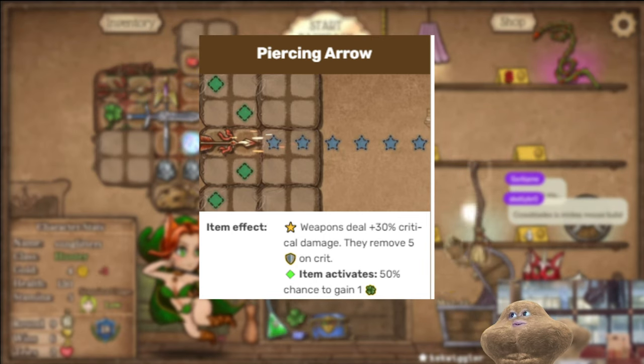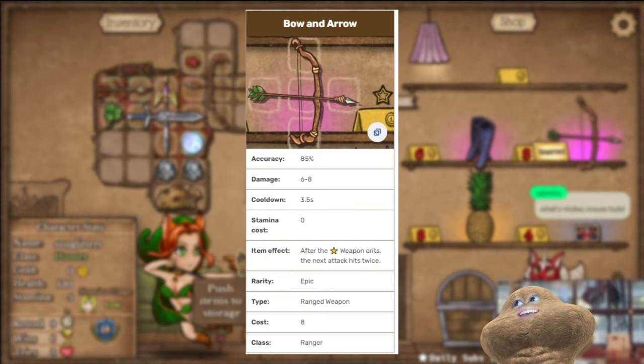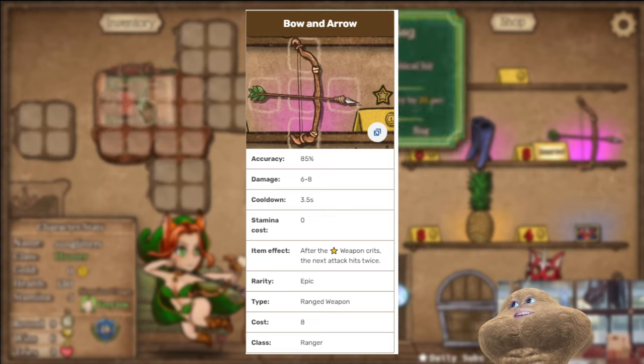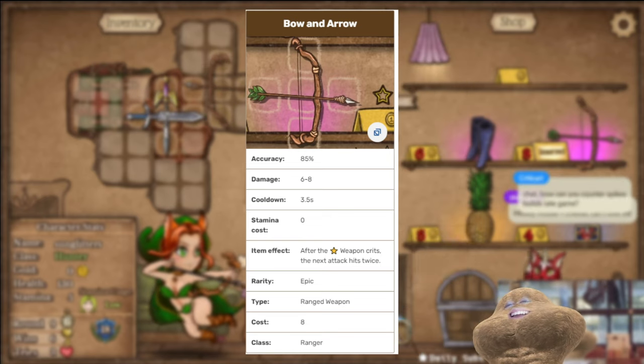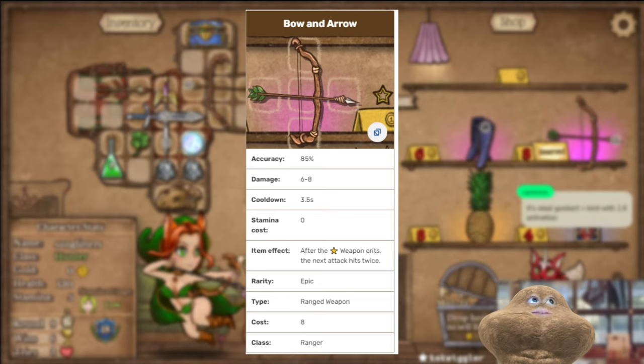Another essential item is the bow and arrow. You can place it in a way that the star hits your main weapon. You can also line it up so that the star hits the previous item we talked about as well. It's a little bit of puzzling — you'll figure it out. In the background I'm playing a video so you can see the lineup.